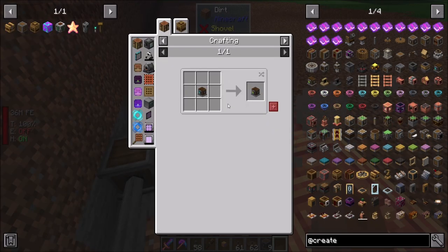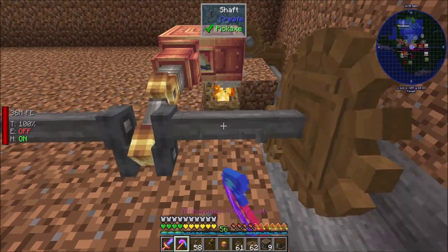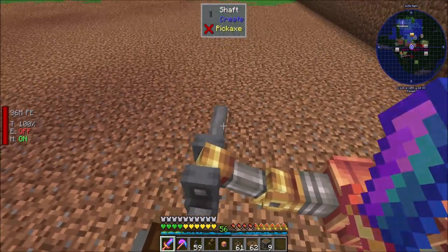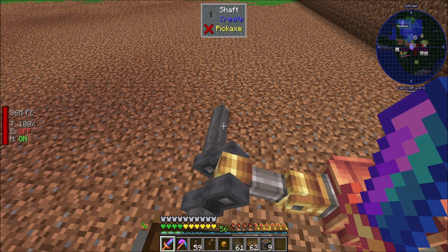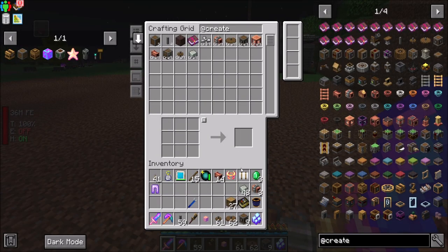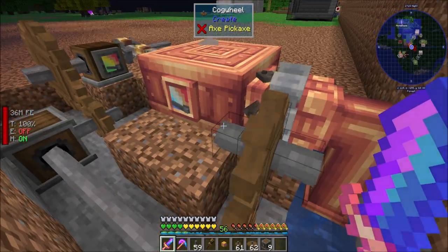So that's step one — we've got basic Create going here. Now we can start building this off, and once we get a couple more things put together, we can build it up into a much larger multiblock. For now, that's a good starting point. Now that this is cooking, we can start it up manually with the hand crank, but I think we're in pretty good shape. Let's move on to the next stage.